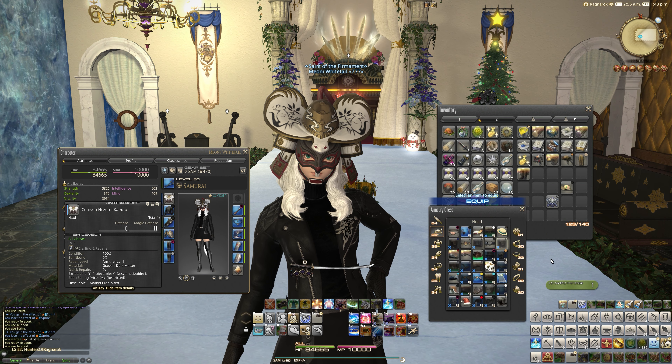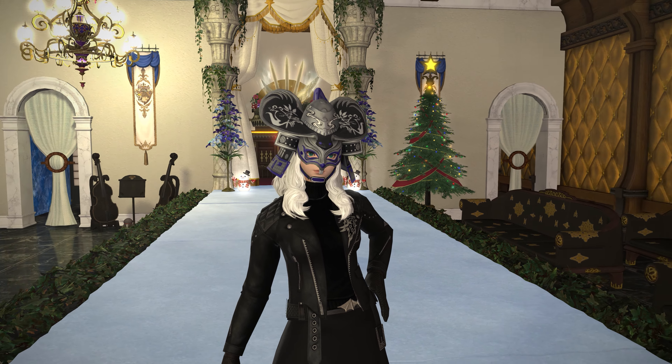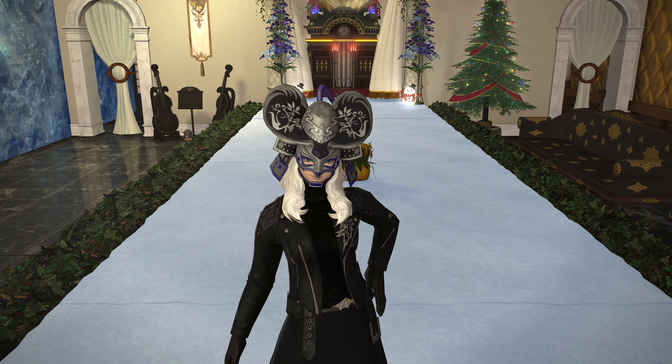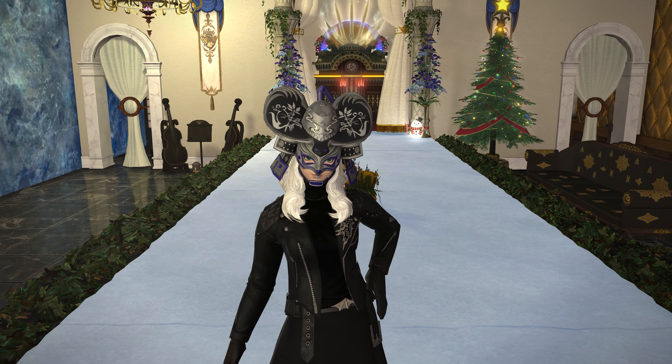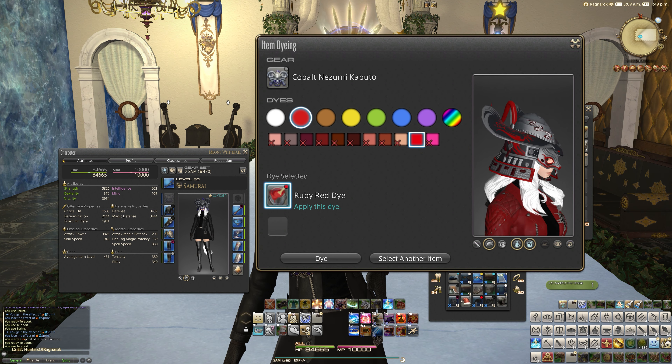And then we also had the Cobalt one, which looks like this — which is just simply a blue version, exactly the same. So we've got a blue outline, and the actual silver on this is what dyes, if I remember correctly. Let's just prove that — let's go through the dye window. There we go. It's actually the inlay, the blue bit that dyes — interesting. So this one stays silver. We can have it a nice Dalamud red, which is kind of nice — that sort of velvety ruby red underneath and in the detail, with the silver. And then the other one, I think, does something of the opposite.